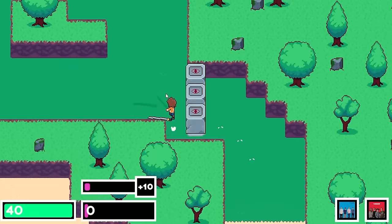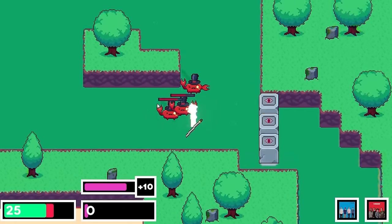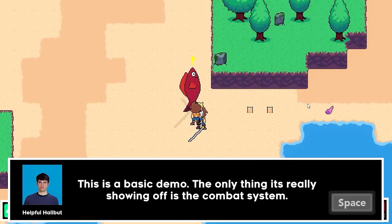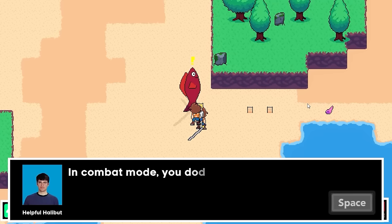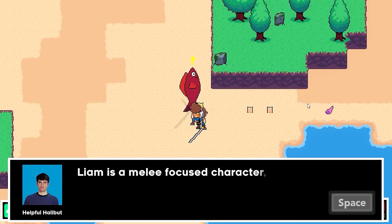Day 151, I finally got to adding details to the entire map using the new art I made, plus a bunch of bug fixing with concentration. Then I started work on an NPC who will help explain the mechanics of the game, which I worked on into the next day, where I actually wrote all the dialogue using a dialogue system I built a while ago. It works okay, but I need to streamline it to save time in the future.